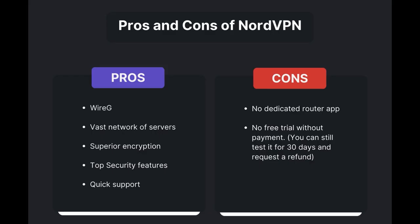Advantages of using NordVPN for Dune Awakening include fast and reliable connections thanks to the WireGuard protocol, a vast network of servers for global access, superior encryption and security features, and round-the-clock customer support. However, it's important to note a few limitations: the absence of a dedicated router application and the lack of a free trial option. Overall, NordVPN is the best VPN for Dune Awakening.